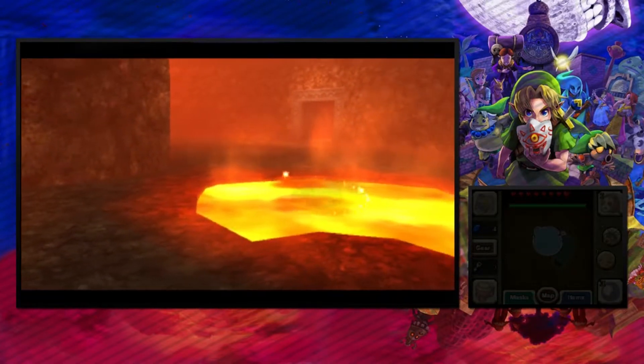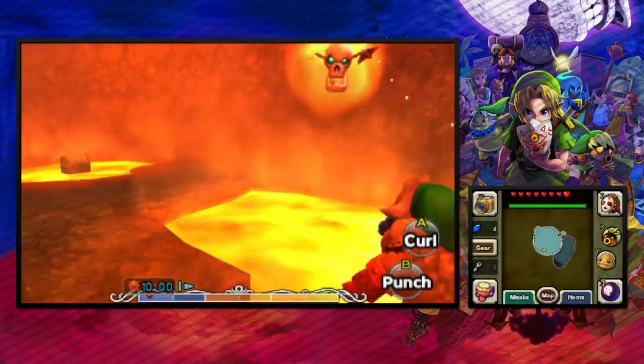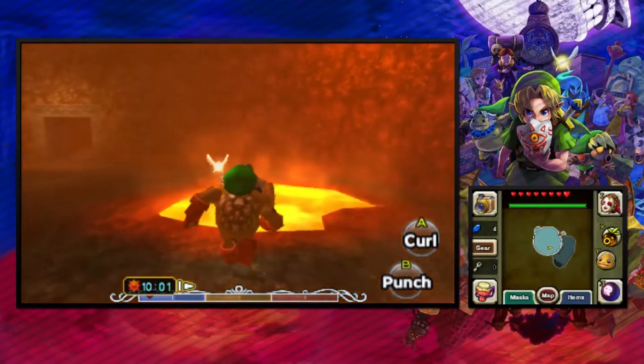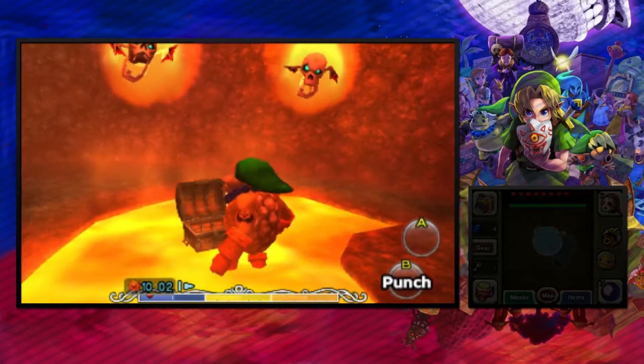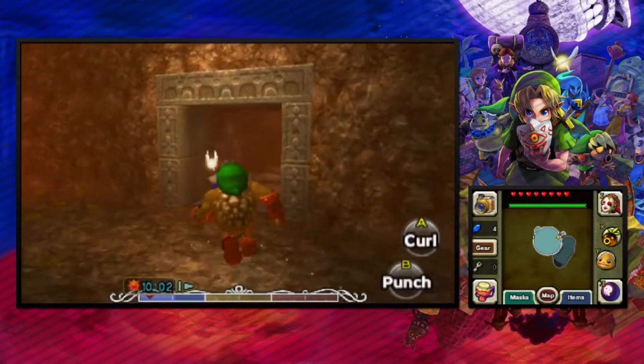And we get a chest. This is the wrong way though because we need to be back on the floor we just were on. That's four fairies. But I believe I need an arrow to be honest.